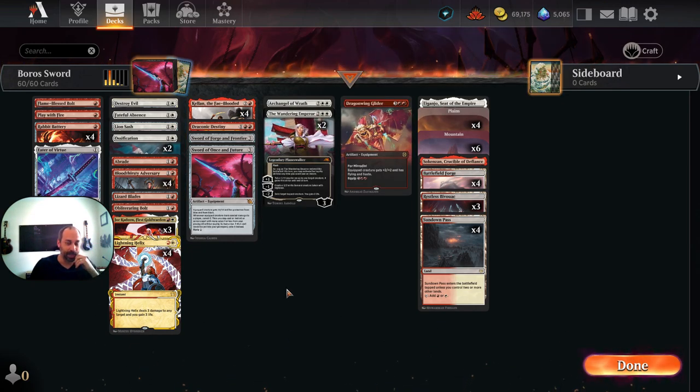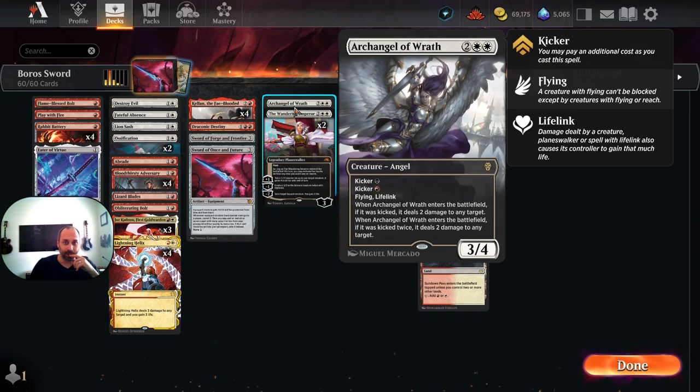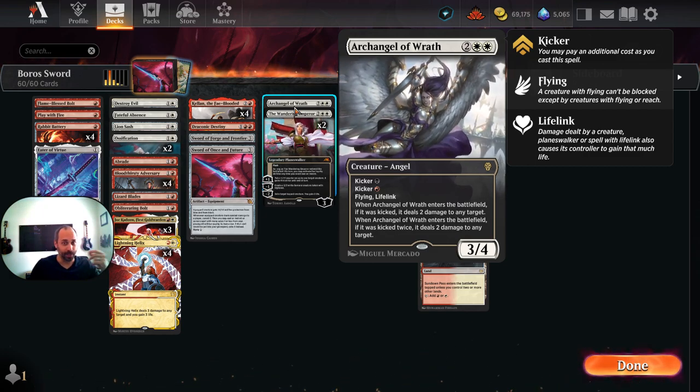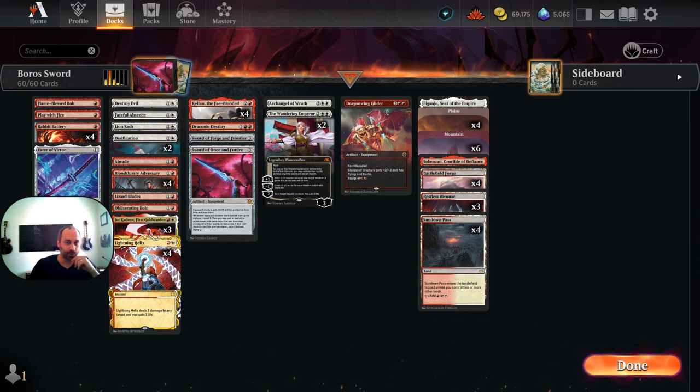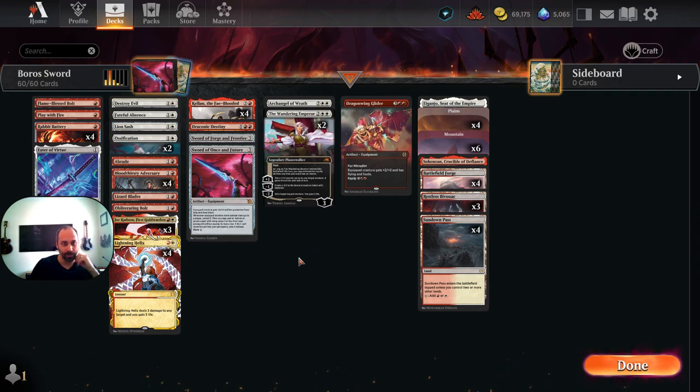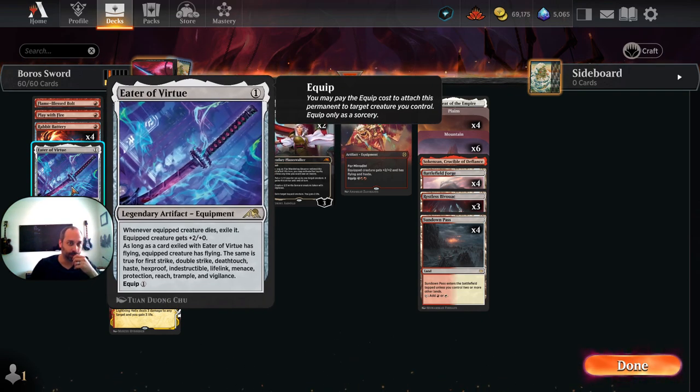We have a single copy of Archangel of Wrath — I'm going to come back to this because in the first two iterations of me playing through this it was a different angel, but I think it needs the potential for lifelink. We don't have any black mana, so it's potentially just a 5-drop that pings with a little lifelink. But Eater of Virtue is the other grand slam of the deck. Eater of Virtue equipped to a Rabbit Battery gives you a 3/1 attacker — much better than a 1/1. And if that Rabbit Battery were to die in combat, the Rabbit Battery's haste will be imprinted on Eater of Virtue.